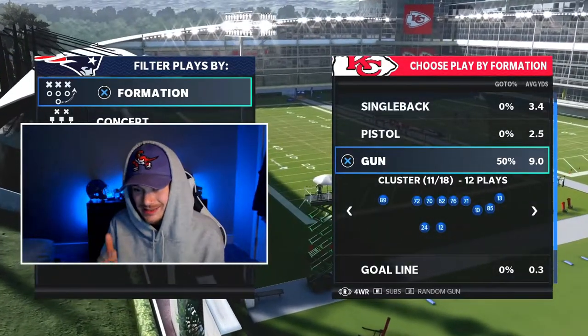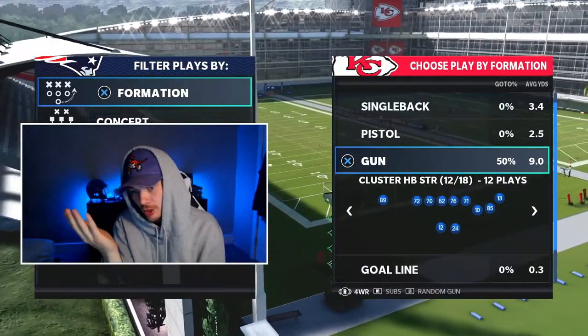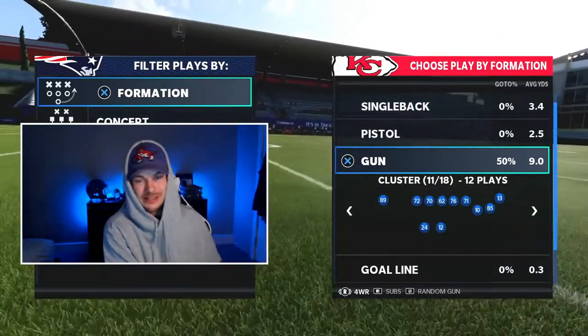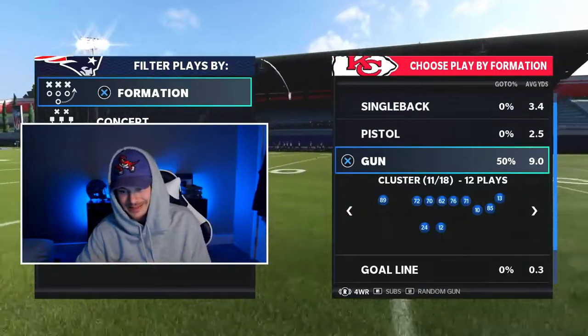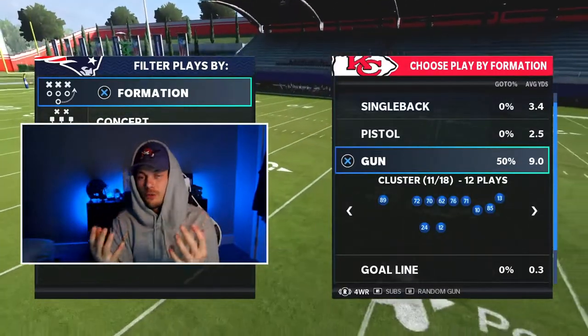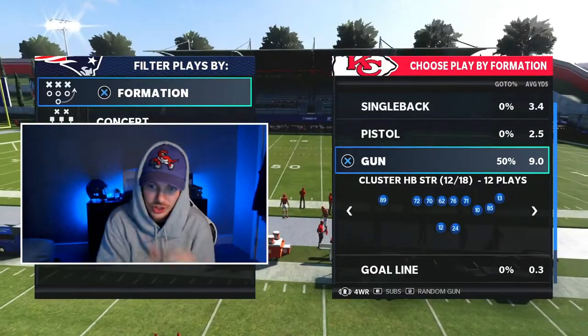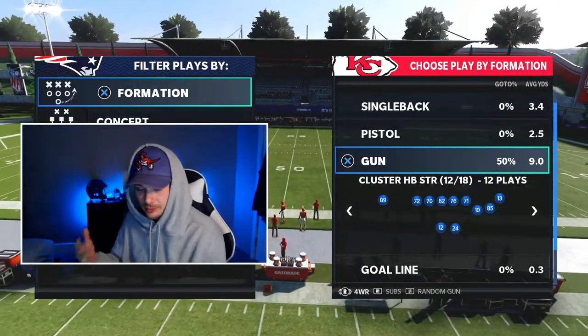The reason I really like Gun Cluster is we have two formations: Cluster HB Strong and Cluster. The only difference is the running back moving from the weak side to the strong side. That gives us 24 plays to use instead of just 12 — doubling our options.